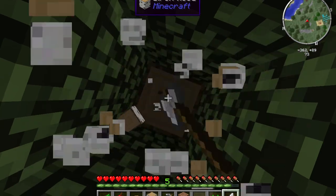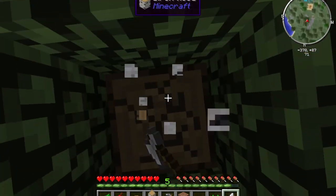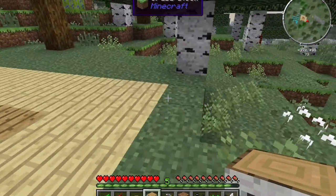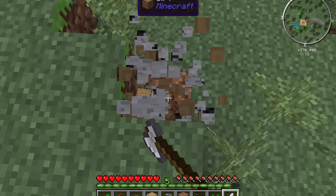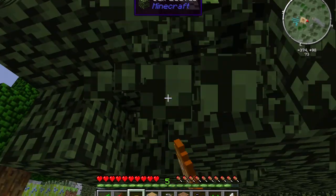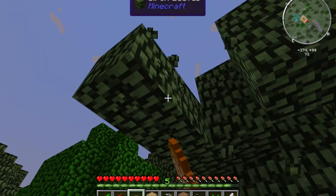There are no mobs around that can pick up blocks like an enderman, so I'm not sure what happened there. We're just going to grab some wood and start making the house — I'm going to make the four corners out of birch wood. This tree is in the way of our house. Let's break some of these and see if we have a sapling — yes we do, nice.